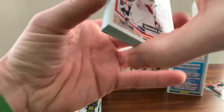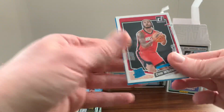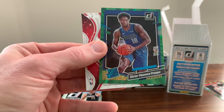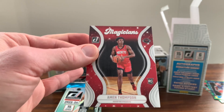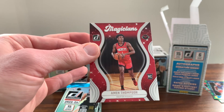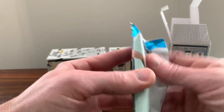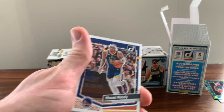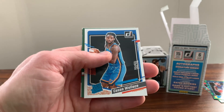We pulled the Brandon Miller insert, but we're still waiting on a big rookie here. Cam Whitmore. Okay, here's our green rookie — Olivier Maxence Prosper. And we got an Amen Thompson Magicians. Very interesting that they do both an Amen Thompson and a LeBron James Magicians. And we got a Cason Wallace on the rated rookie.